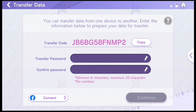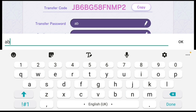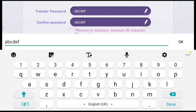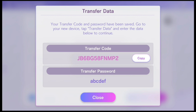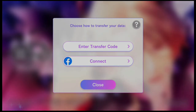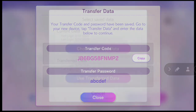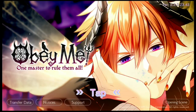You will see this page with the transfer code and transfer password options. Enter a password that you can remember, and remember not to share this info with anyone else. Enter it again to confirm and then press Continue. This page will appear — note the details down somewhere. Open the app on your other device and press Transfer Data at the title screen. Enter the transfer code and transfer password that you noted down. Press Transfer. When you see this page, select Use Transfer Data.